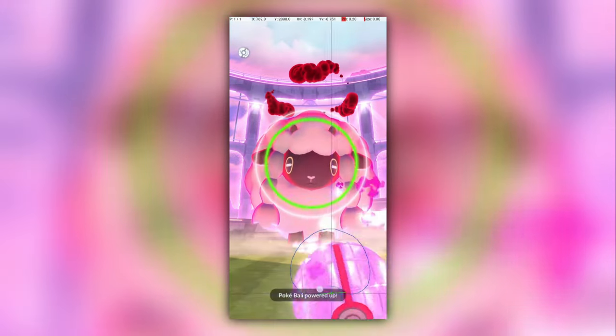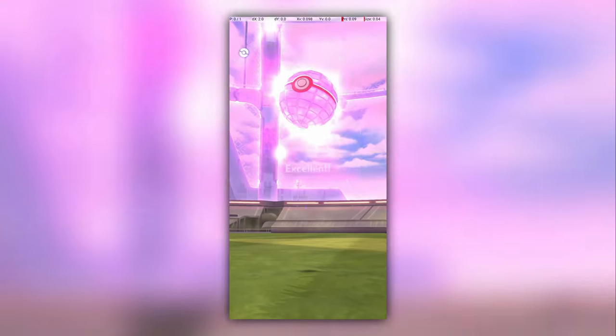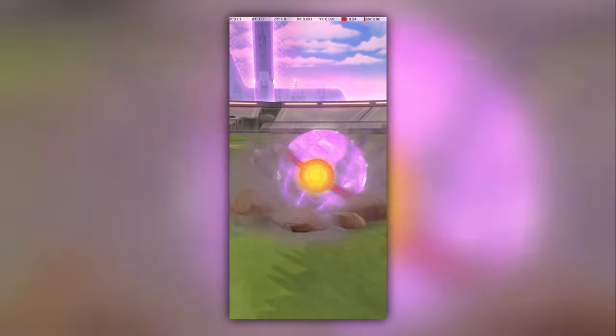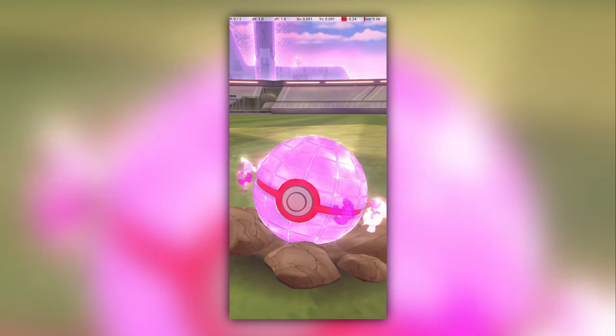With all of that excitement out of the way, it is important to say that excellent throws on Dynamax encounters are probably of limited actual value. For Wulu at least, the catch is extremely easy with or without the excellent throw bonus. Nonetheless, we seek to conquer the most rare excellent throws possible, and Dynamax Pokémon are no exception.